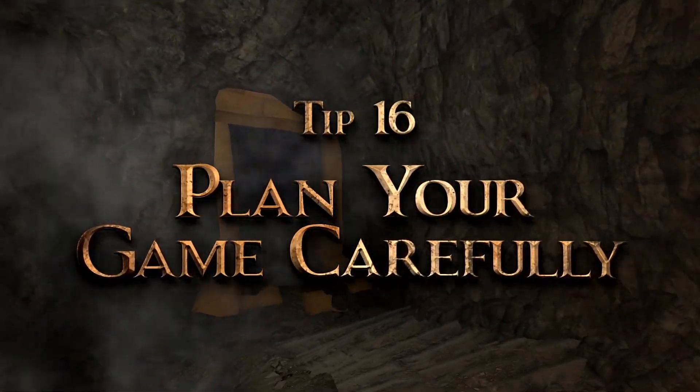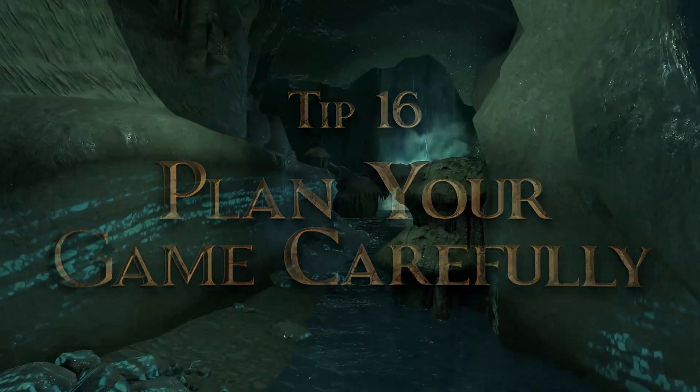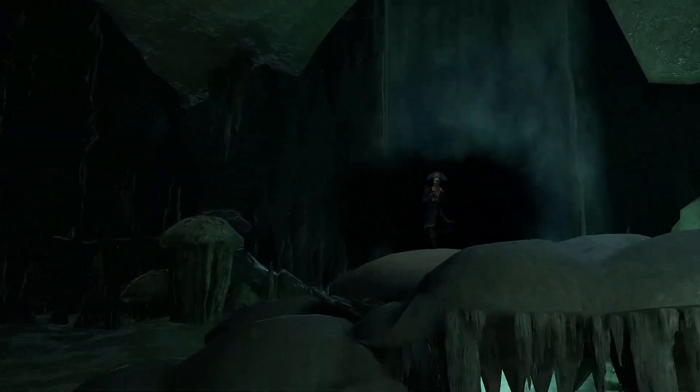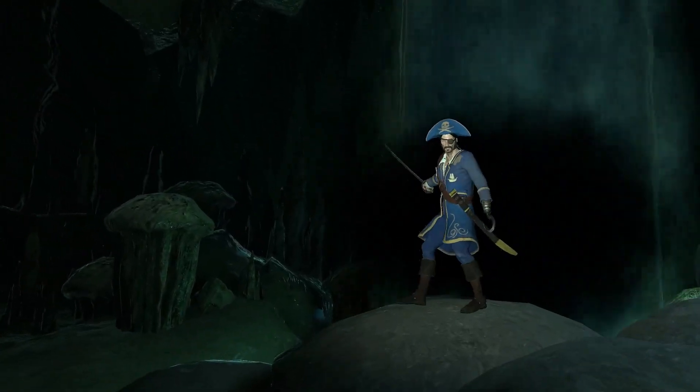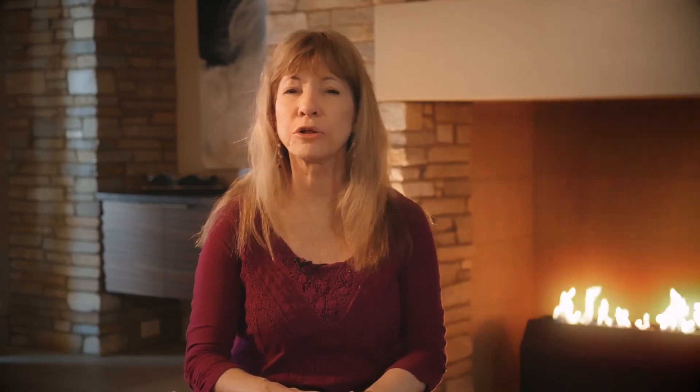Tip 16: If you're going for the high score of 350 points, you should have a strategy in mind. You will need to use your moves sparingly, as the mischievous cave will thwart your plans. Alternate routes should be considered. When going for the maximum score, you will not want to take hints or do anything that takes away even a single point.